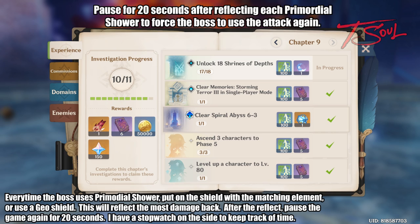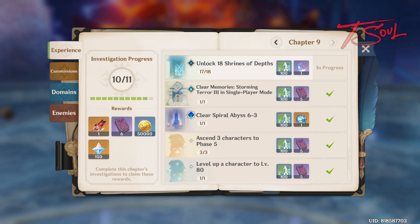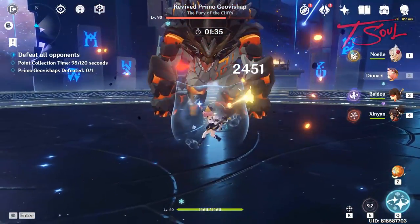Once the boss recoils, I pause again and wait 20 seconds. For the shielders, you can use Diona, Beidou, Xinyan, Noelle, or Zhongli. Noelle and Zhongli can sub into any element, but the other 3 will have to match the same element as the boss.